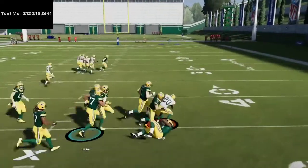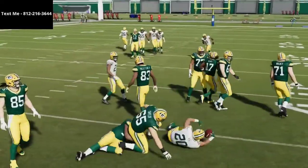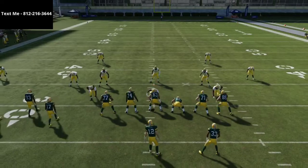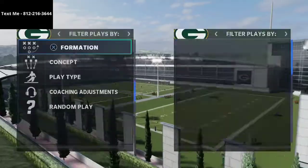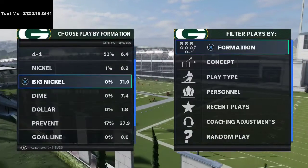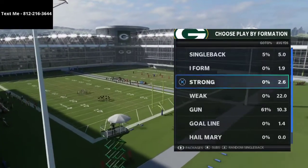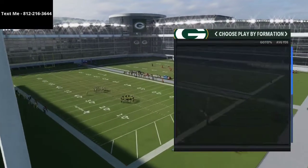Really there's only one major issue we need to fix against bunch tight end, and that's the hard flat on the crossing route to the inside guy. And obviously we want to test how this plays against the delay fade.